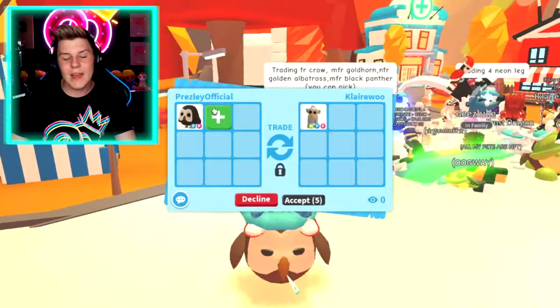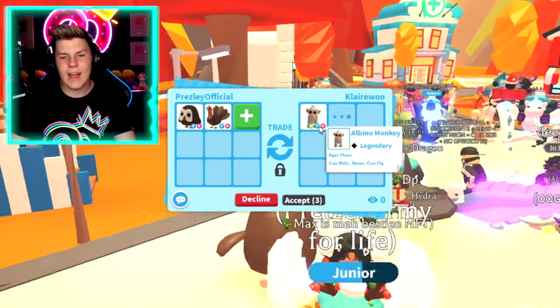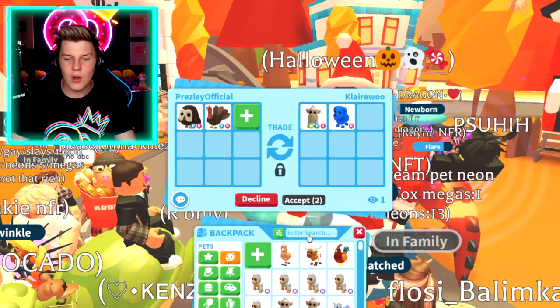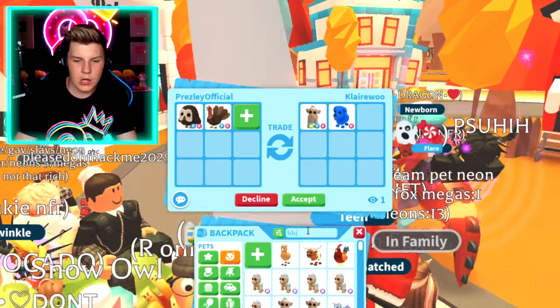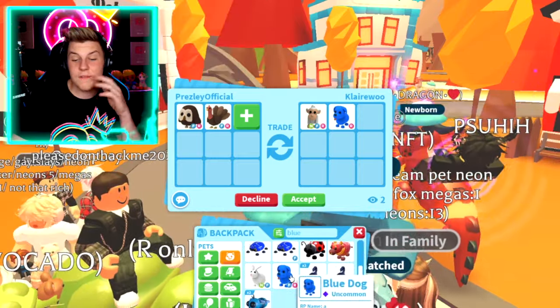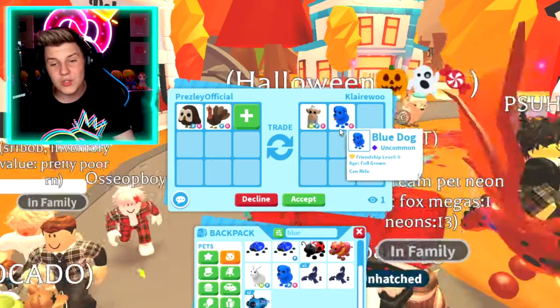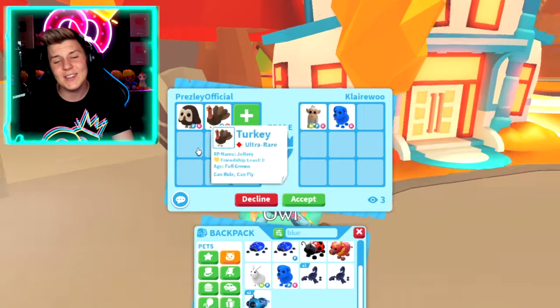Let's go back to favorites, put in that, and then let's also put in a turkey. Neon fly ride albino monkey — we do already have that. We've actually got both of these. If we go into here — fly ride blue dog, the fly ride full grown blue dog. But they're putting in a ride one. I'm really not sure about this. I don't think I'll go through with this trade, just because it's like the two really good pets.